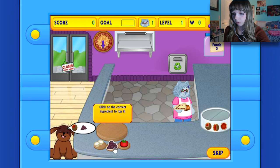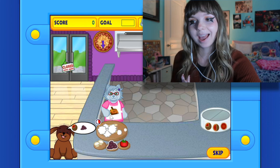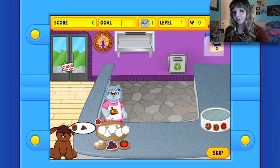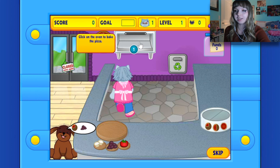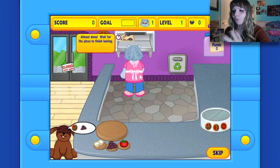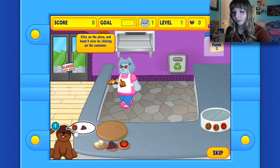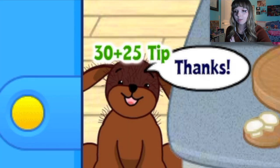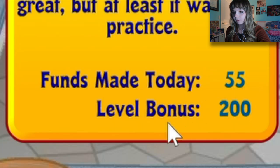They want olives — is that what that is? The music goes hard. Oh, we didn't even bake it! About to serve them a raw pizza — it's raw! Almost done. Here you go. Oh my god, 25 tip! Funds made today: 55. Okay!